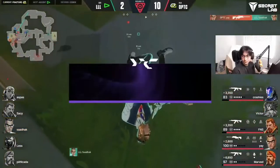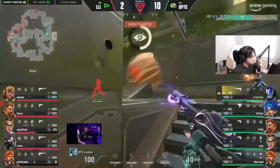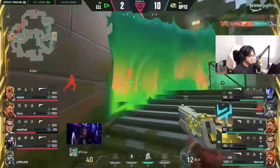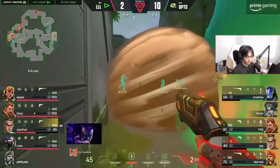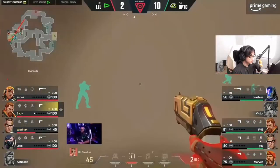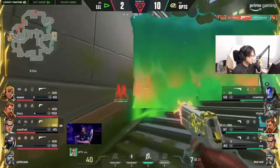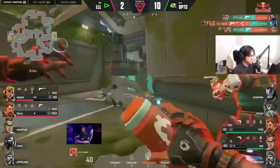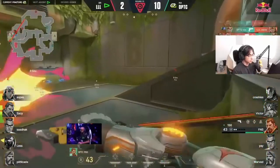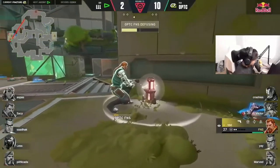They've already spotted in — look at the flashes, victor's on site. The flash is so good though — it slows down the rest of the game, it allows them to eliminate victor but they still need to get a foothold of their own. Loud are crammed into the corner of the site — it's sadak who has to open up this side angle. Marved already eliminated, the duels working out well but they've caught him. Fns managing — confirms the round, and with that pistol going optic's way.